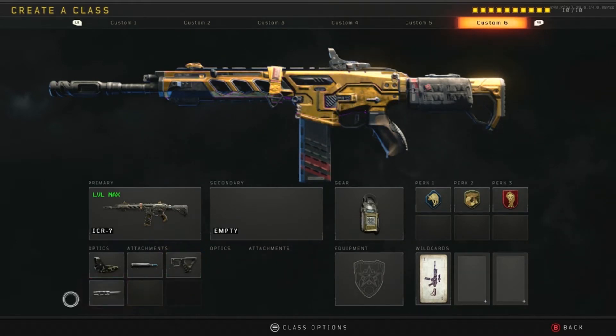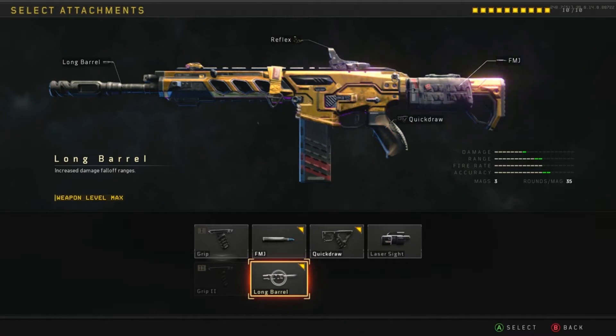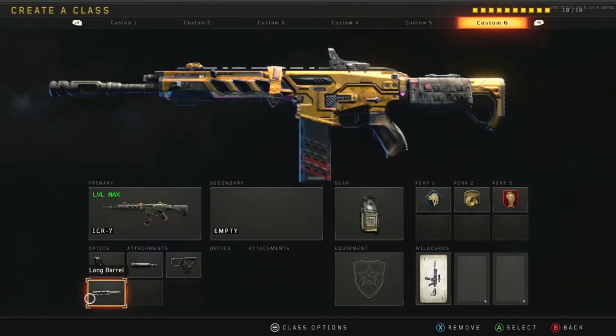Next, I have Long Barrel. Every so often you'll get into those gunfights that are longer than you expected. Most gunfights are going to happen short to mid-range in Black Ops multiplayer, but there are some long shot opportunities. Having that Long Barrel really increases that damage on a distant gunfight. I feel like it doesn't drop anything in the short range — this gun is still very great at short range — but that long range piece would fall off with a regular barrel, so the Long Barrel takes that away. So we're rocking the optic, FMJ, Quickdraw, and Long Barrel.